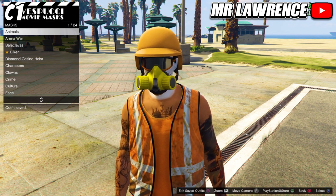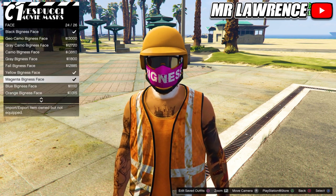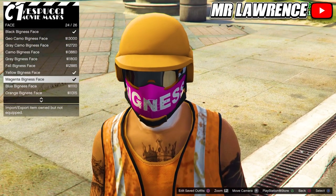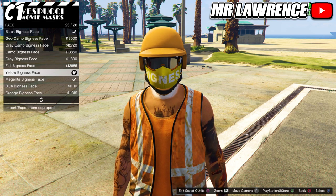Then go to the mask store and go to Face Masks. To get the blue rebreather you will need to purchase mask number 24, so this one. And if you want the orange rebreather, purchase the yellow one, so number 23. Then save your outfit in another slot as C2.